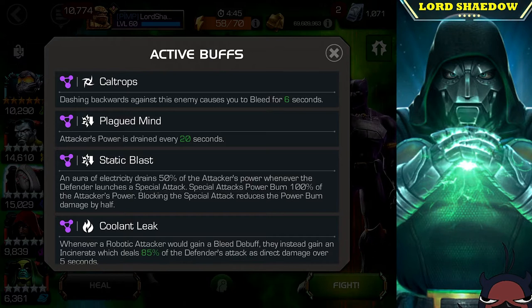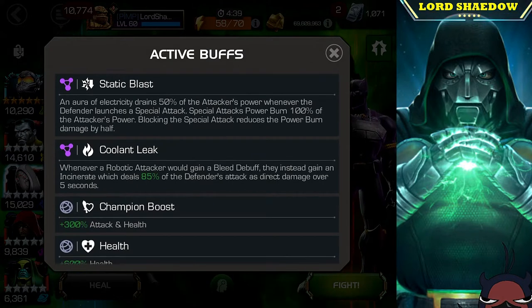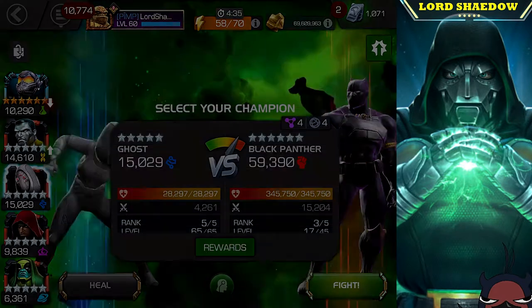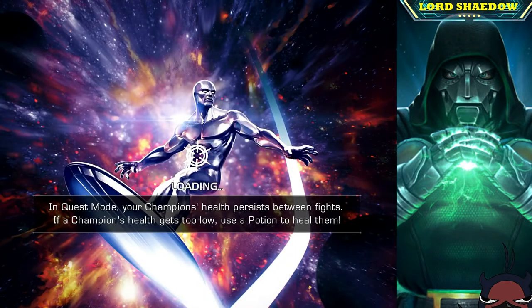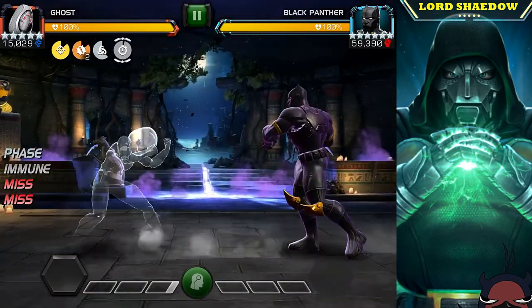You can see we've got caltrops, plague mine, static blast, and coolant leak. You don't want to bring any robots on this path. If you can bring a bleed immune champion, you'll have a pretty decent time. I chose Ghost for this path.